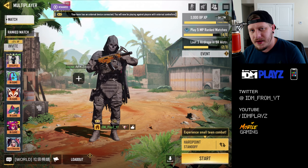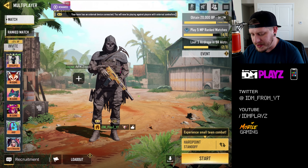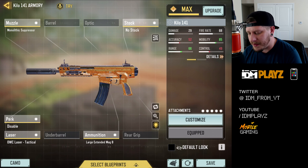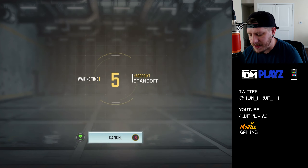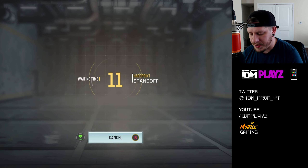What is up ladies and gentlemen, welcome back to another let's play COD Mobile. If you guys want to check out previous episodes, check out the playlist link in the description. We're going to run the best gun in the game, and that is the Kilo 141. It took the number one slot over the Type 25. This is the build I'm running, but honestly the gun is so good you can build it however you want. We're going to hop into hardpoint on Standoff and give these people the business.